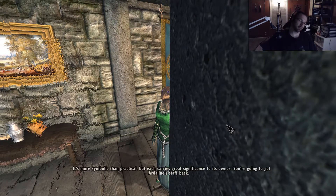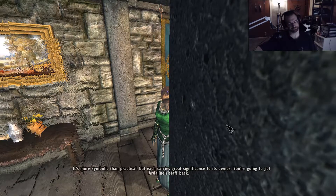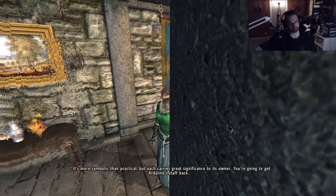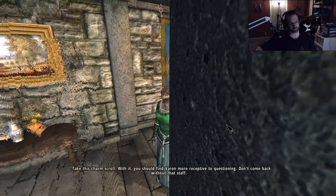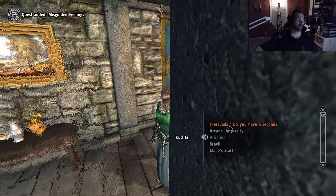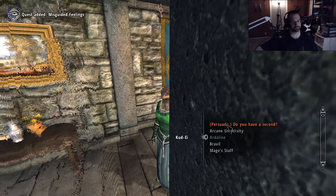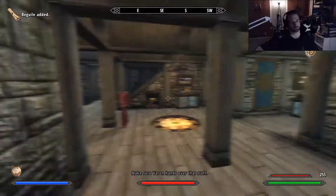The staff is more symbolic than practical, but each carries great significance to its owner. You're going to get Ardeling's staff back. Take this charm scroll - with it you should find Varen more receptive to questioning. Don't come back without that staff. Make sure Varen hands over that staff.